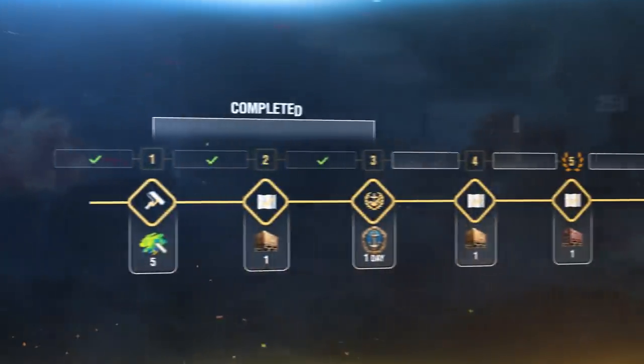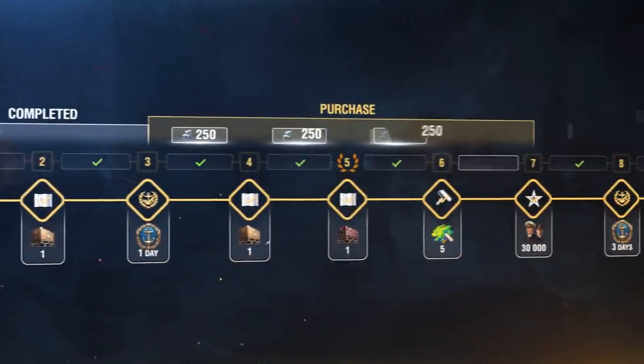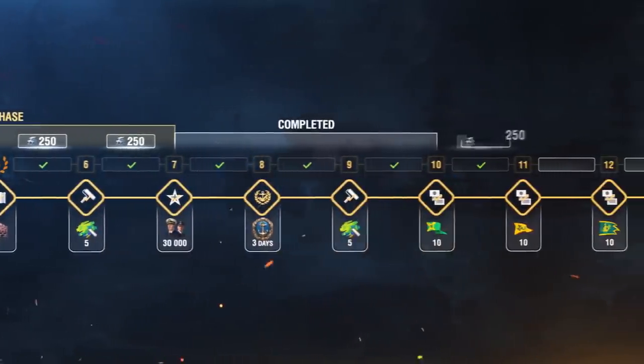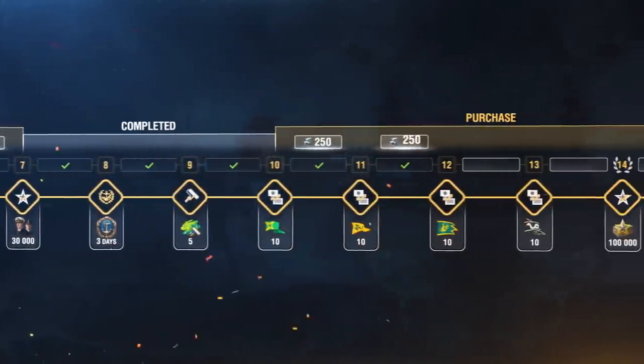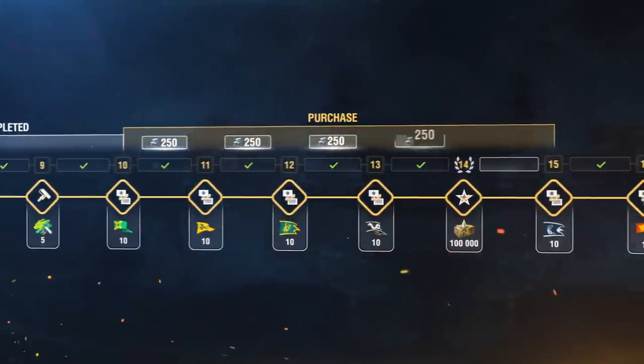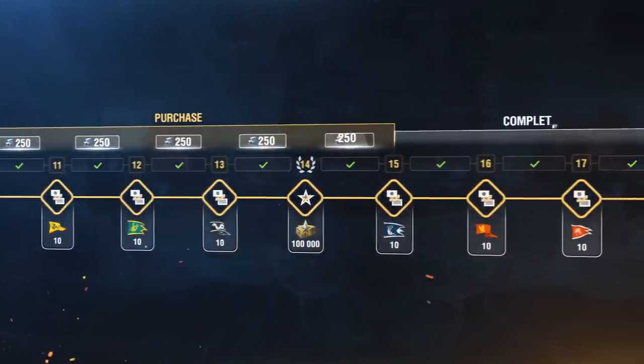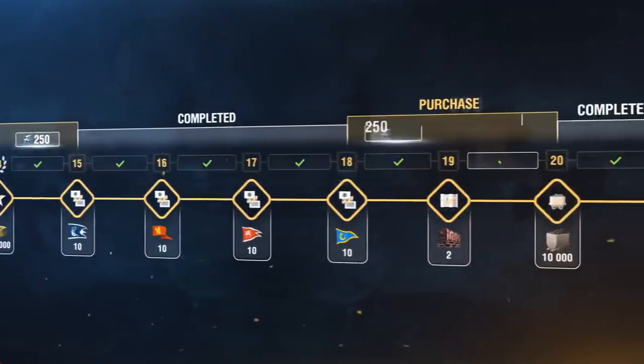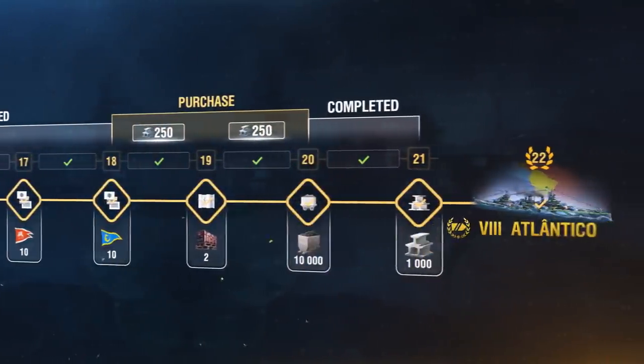Remember that even if you finalize the construction of Atlantico using doubloons, there's still a point in completing combat missions — you'll get 250 Steel for finishing each phase. Battleship Atlantico is available for construction. Now, it's your turn, Captains!